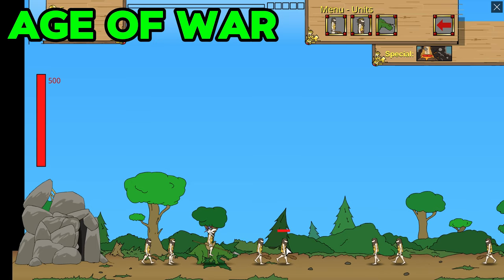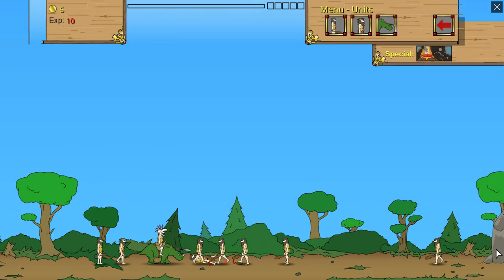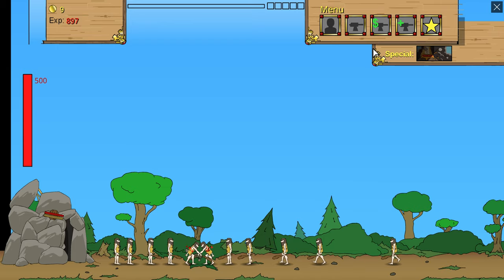The second game is Age of War. It's famous for mixing strategy, fighting, and history. The game is easy to understand, but also has lots of layers, so it's fun for beginners and experts alike. Age of War is a game about protecting your base and growing stronger.